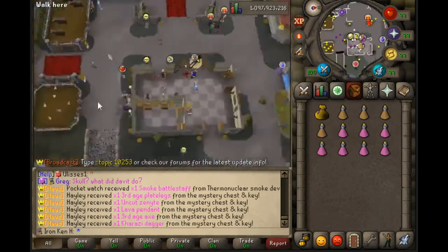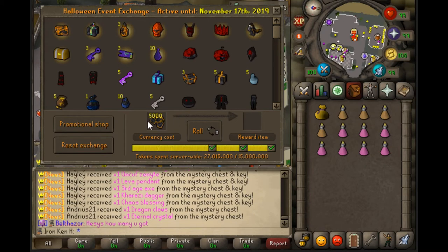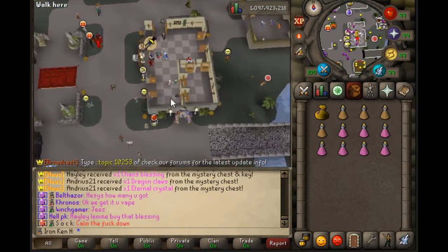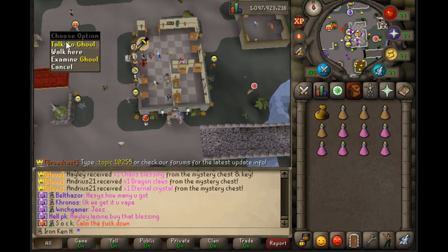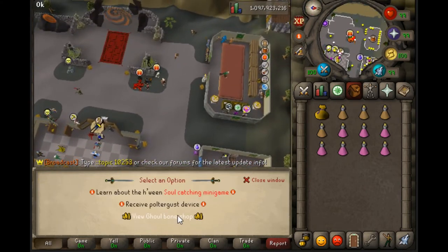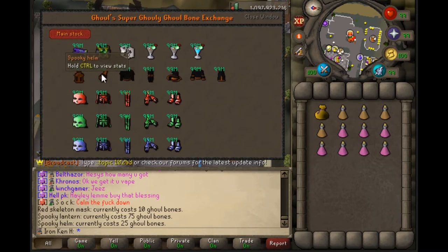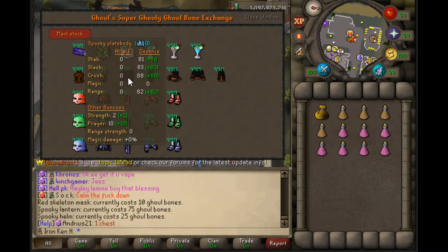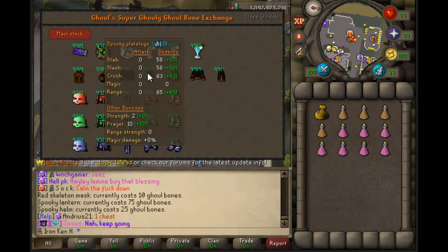I do want to point out that we do have global rewards if you do 15 rolls. We're up to 16 ghoul bones, and I want to save 50 for a set. So I need 150 there. I don't think the spooky set is worth it — wait, it has stats?